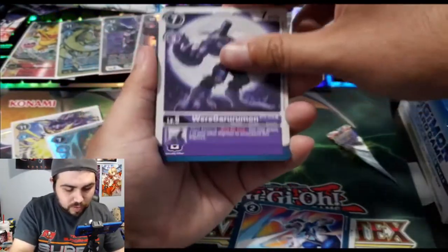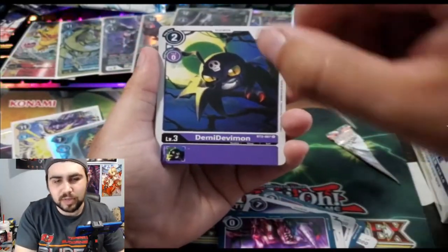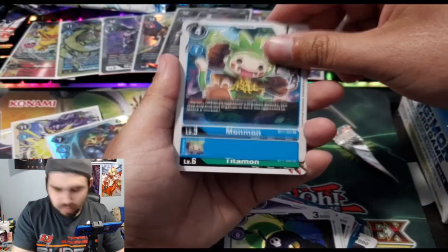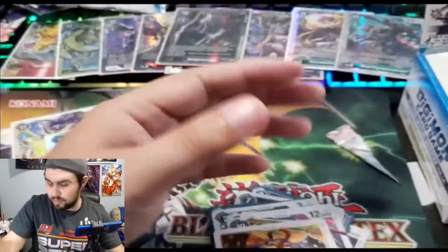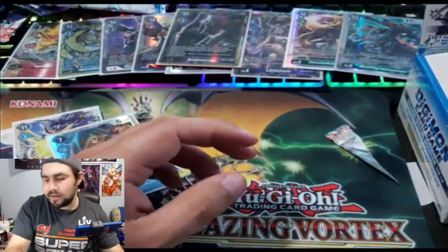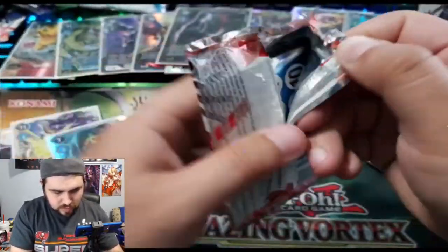Vilemon, V-Nova Blast for our Veedramon people. WereGarurumon, HeatViper. Frigimon, Agumon, Gravity Crush — yes, I did reference Gravity Man instead of Digimon. Titanomon, Kairi — nice. And Yokmon. I just realized — no Flower Cannon, that's wild. I was only able to get my hands on one before I bought this box.